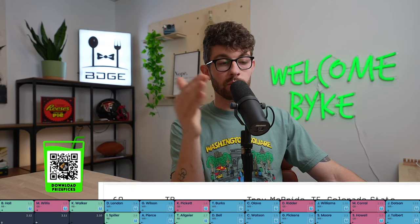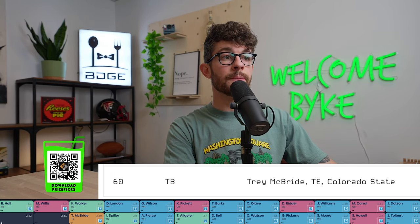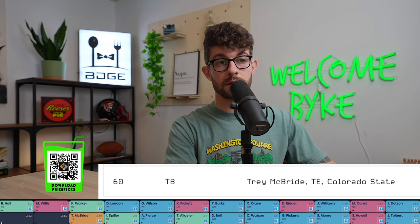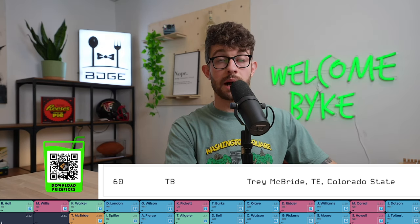At 2-10 we have Trey McBride — the tight end one in this class. He gets second-round draft capital and goes to Tampa Bay as well, 60th pick overall. They replaced Gronk with Trey McBride, who kind of reminds me of a less good version of Gronk.